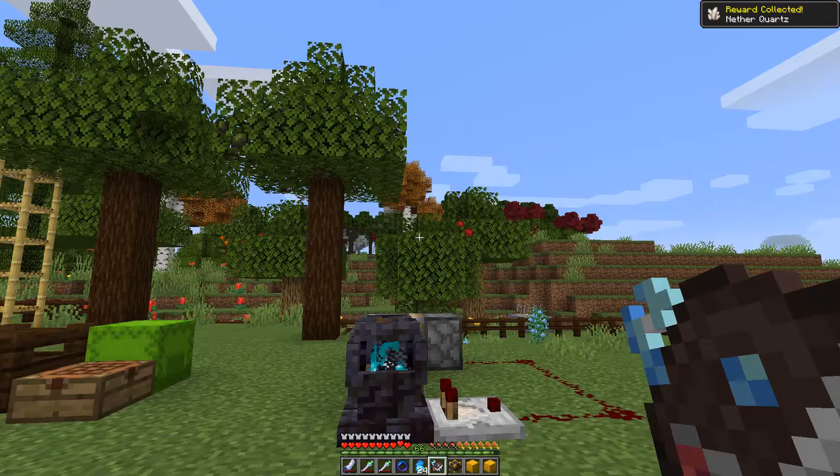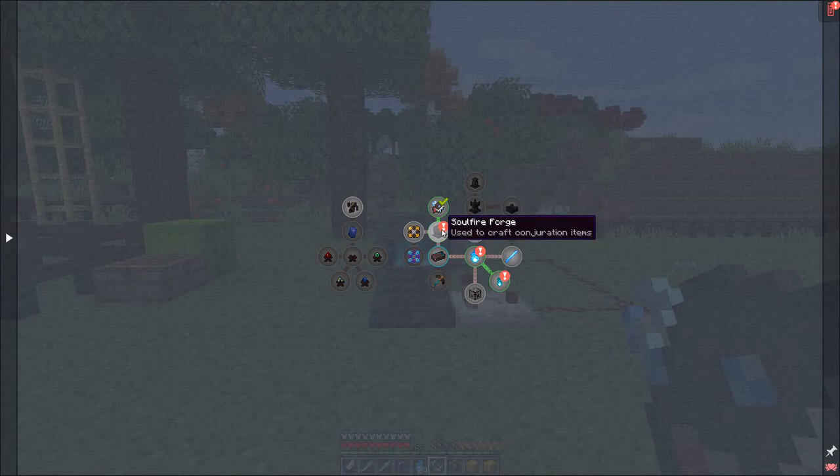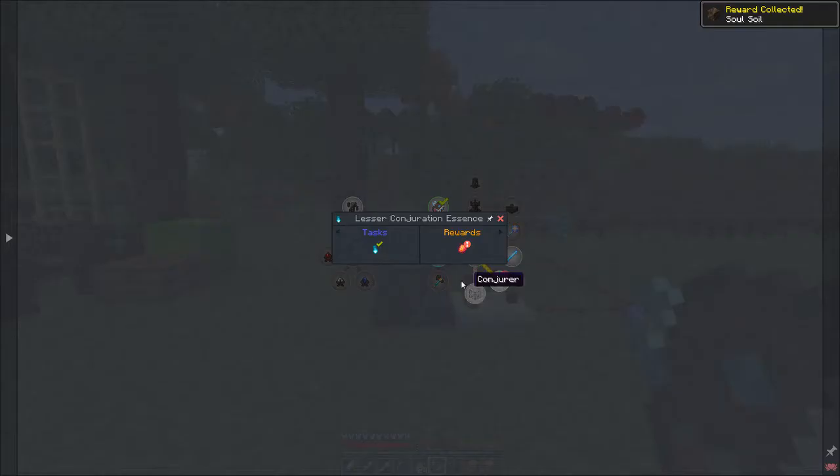Let's look at the quests and claim some of them. We can get 16 Nether Quartz which we'll need later. We've made the Soul Fire Forge so we get one Lesser Conjuration Essence plus two Gold Ingots as a reward. Then we need a Conjuration Essence which gives some Soul Soil, and finally a random reward for getting some Lesser Conjuration Essence - this time we got a Mango.